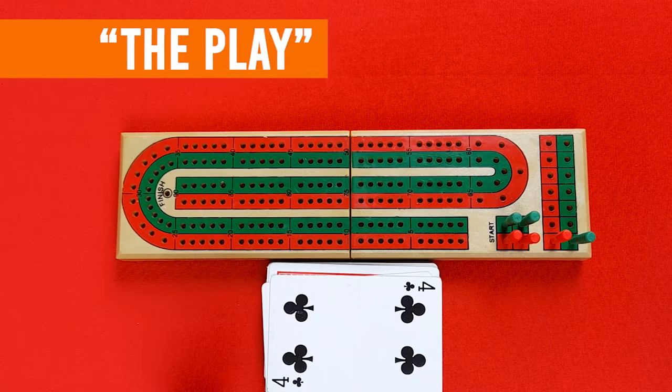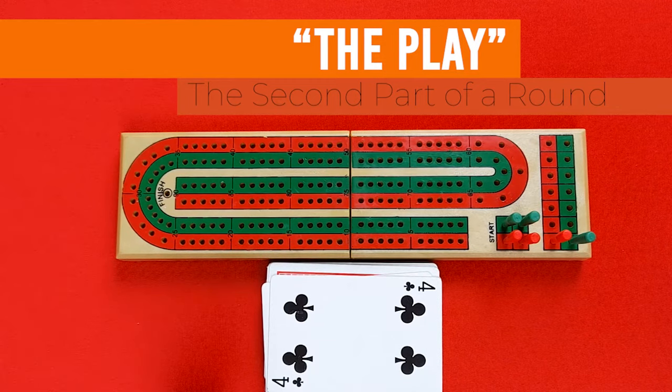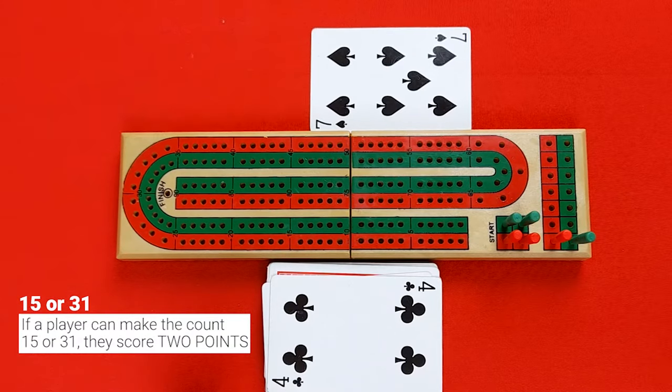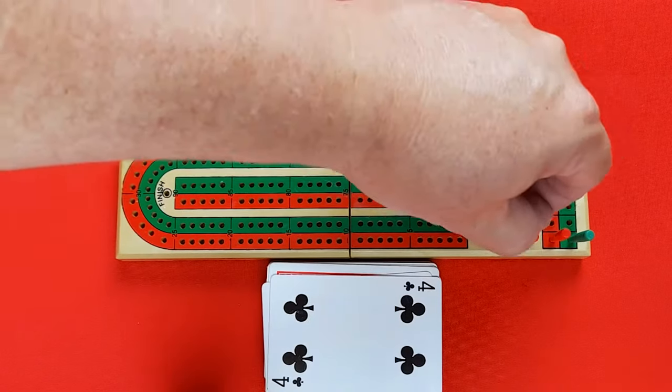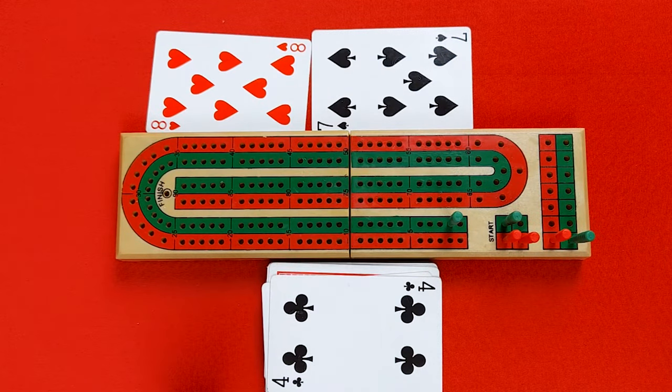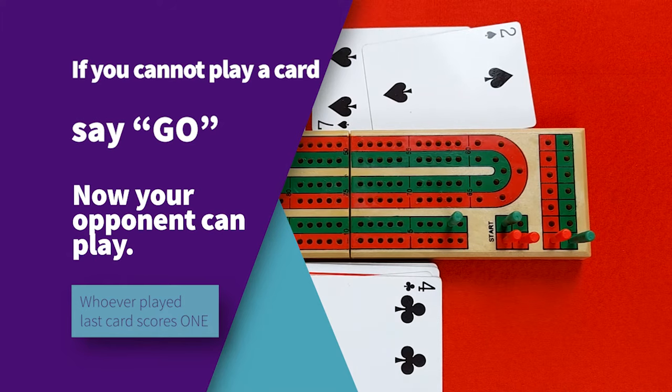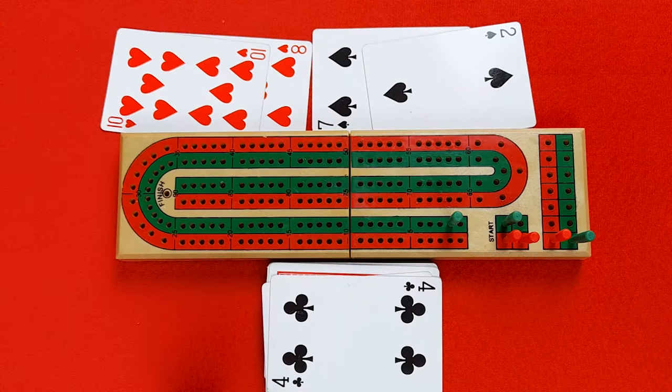Once the deal is complete, you move to the next stage called the Play. The player who did not deal leads — they select one of their cards, place it face up in front of them, and announce the count. The count is a running total of the cards played. Players are trying to get to either 15 or 31; if they do, they score two points. Your opponent then places a card, adding to the total count. The count cannot exceed 31. If it's your turn and you cannot play without going over 31, you say 'go.'